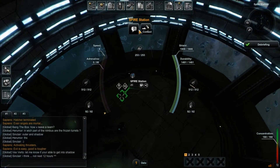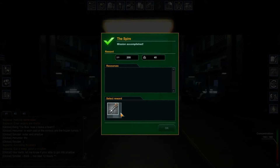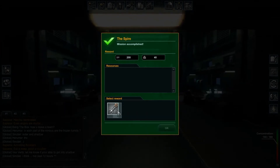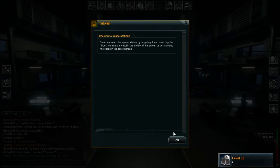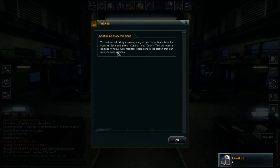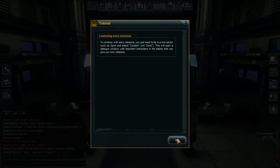Dock. Contact. Let's dock. Repair drone. Mk1, drone will try to repair all the damage. Connect space station by tagging in and selecting the dot command. Select contact. Now you tell me.